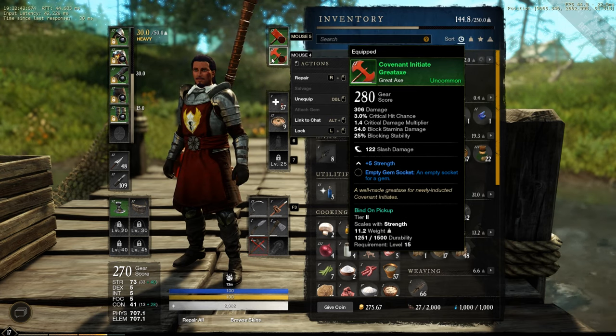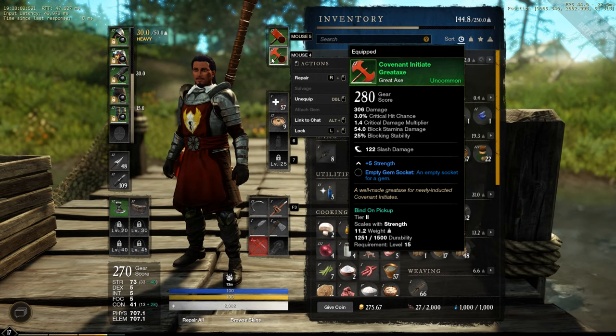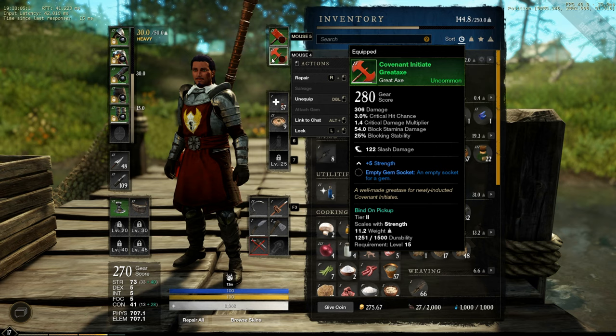On the back bar, an Initiate Great Axe. It deals 306 damage, 3% crit rate, 1.4 critical damage, 54 block stamina damage and 25% blocking stability, 122 splash damage and 5 strength. You can put on both weapons each a weapon gem if you prefer, but for me not worth it for a level 15 to be honest.